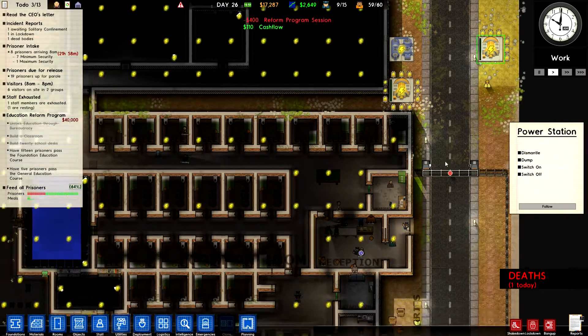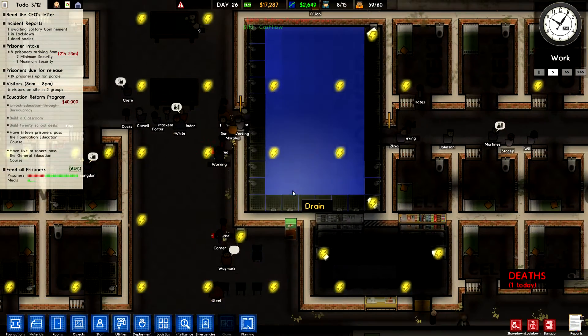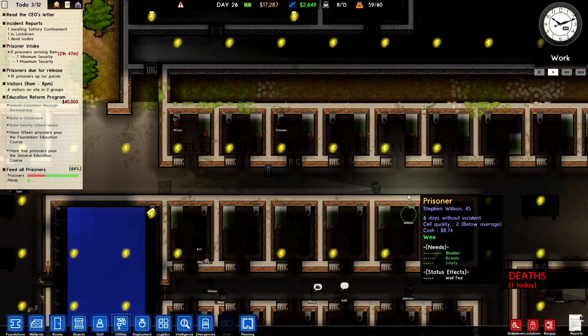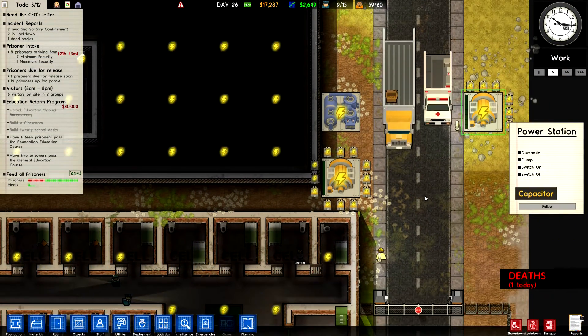Power cut - switch on! There's been a death - where? In the shower while the electricity is off, someone took advantage and killed someone. I bet it's Darley. You are a psycho mate - if I get the option to execute people, I will choose him. He's just ridiculous.